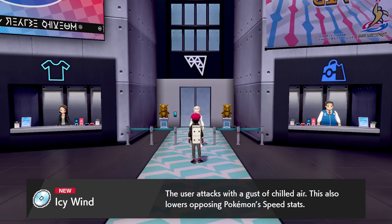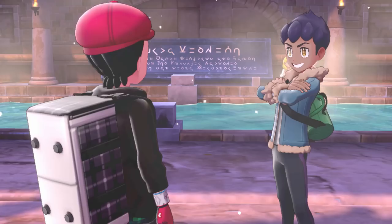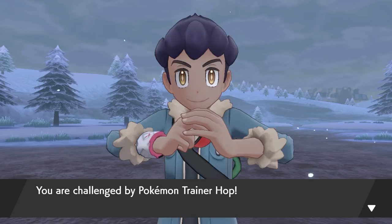Just two gyms left to go now and the most important one is next — the Team Yell gym against Piers. I will finally be able to get the dark type uniform and become a real Team Yell member. I'm so excited to join Team Yell, it's been such a big part of my life ever since I was 6. But first, it's time for another battle against Hop. I swear that's all this game is — battling against Hop.